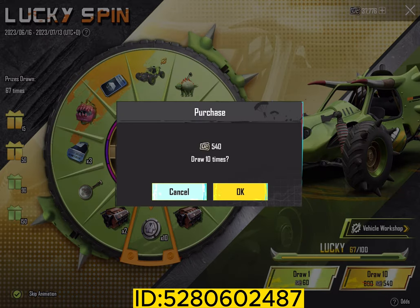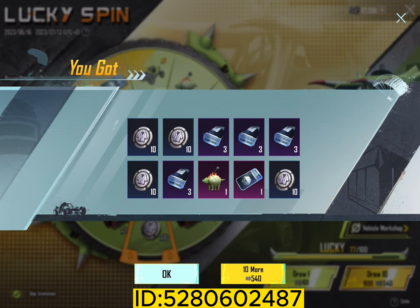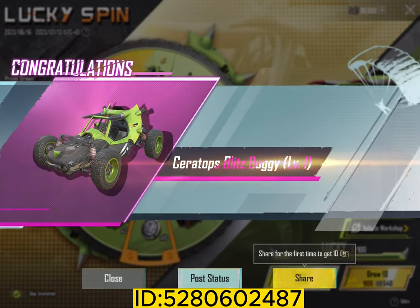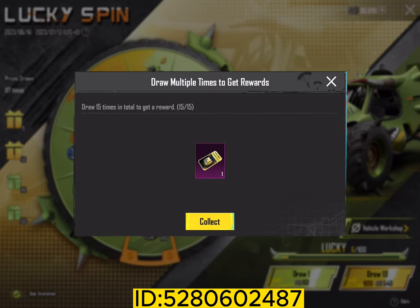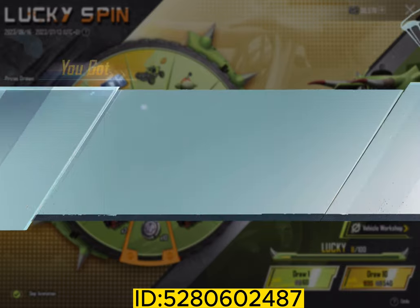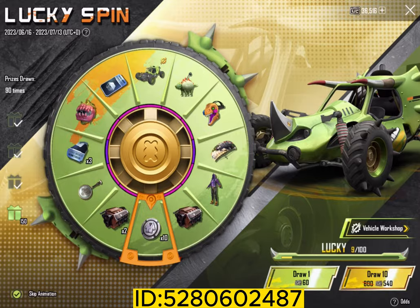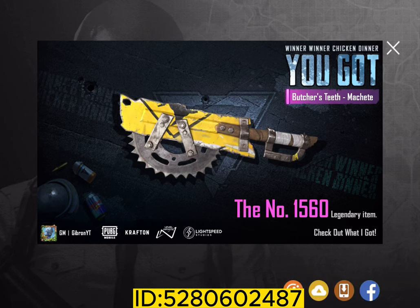We have an upgradeable buggy. We have to select these pins. I think we have just three spins left. We use three types so that we open the box on the side, and then we will open it. I don't want to use it, but anyways if it's there, it's okay.